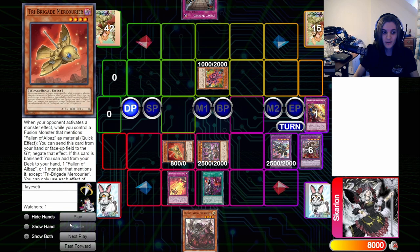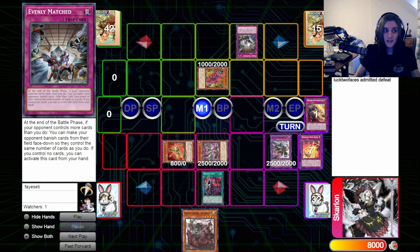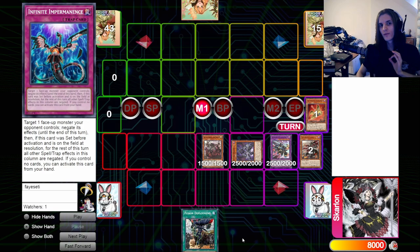They now cannot Special Summon except Gimmick Puppets for the rest of the turn. You got in a negate with your Mercurier, and yes your board is weaker than it would be, but they're under a Floodgate and they can't activate Evenly Matched or Lightning Storm. It's pretty much the only way you can outright play around this card. The other option is just Solemn Judgment.